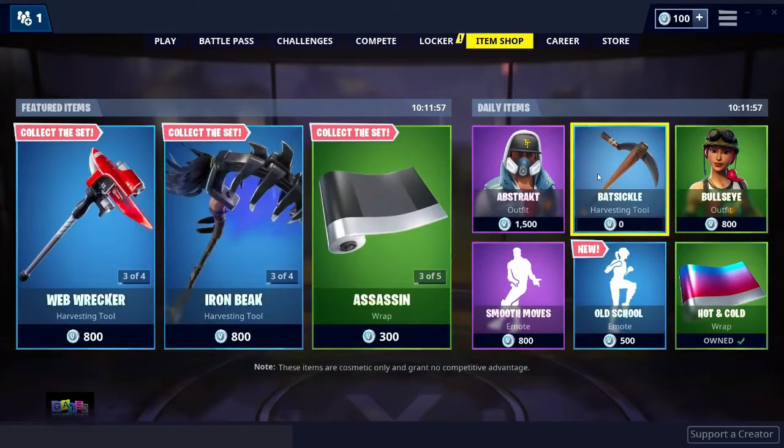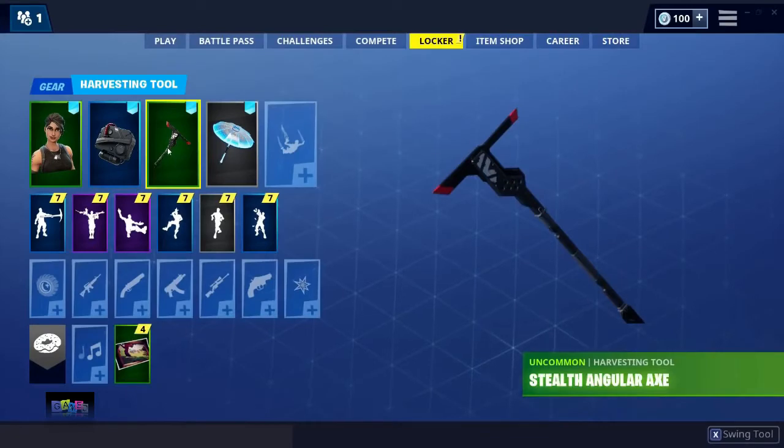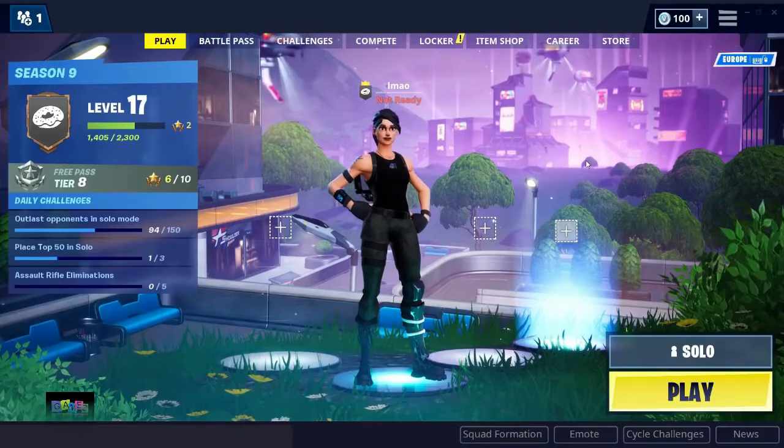As you can see, zero V-Bucks right here. I'm going to go ahead and purchase this now. I'm in my locker — going into the Pickaxes section — and boom, as you can see it's right here. It has the little exclamation mark, which means it's new.